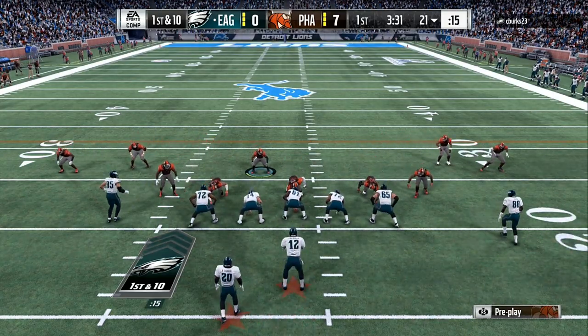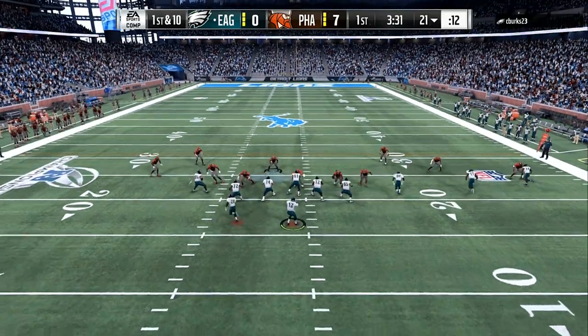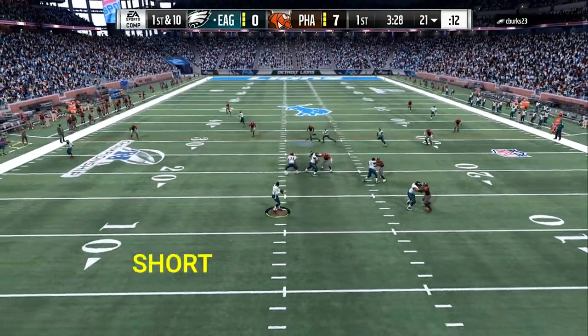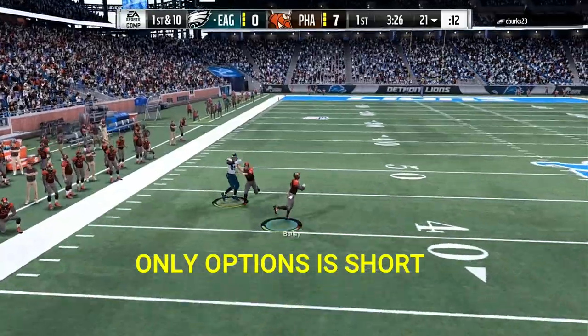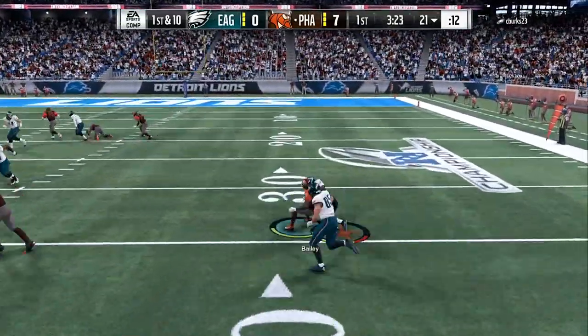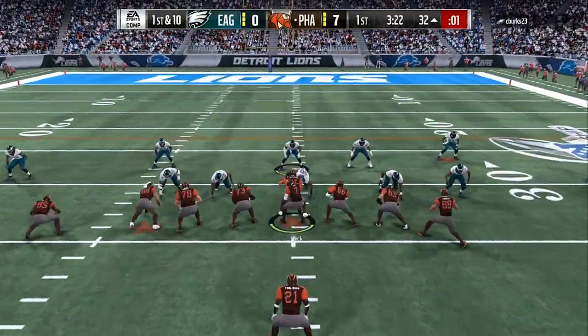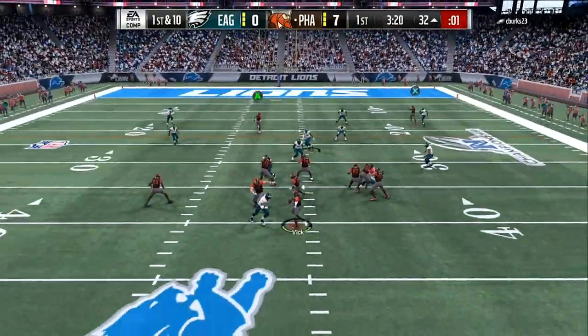On the defensive side, if you got the ebook you know how to set this up, but I'm gonna show you exactly what I do. On first and second down I got a base defense that I like to come out in. Right here he has nothing open down the field except a check route underneath — he didn't take his check route, he wanted to force the pass, and that's the new champ Bailey that just dropped.